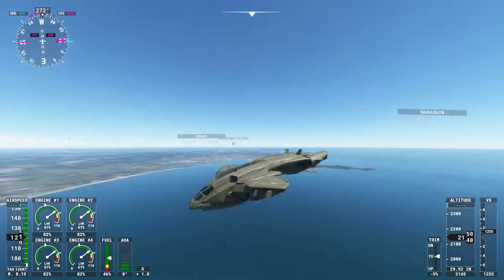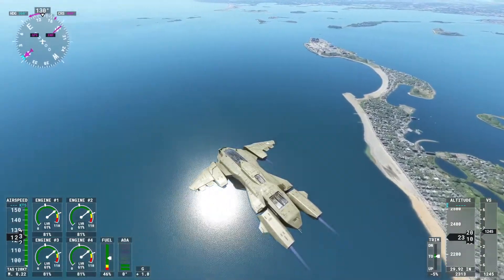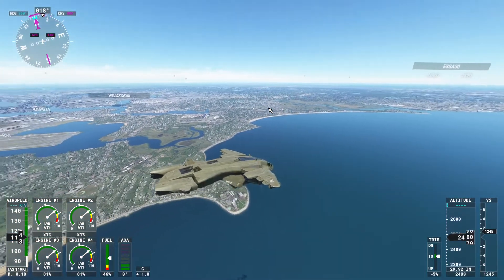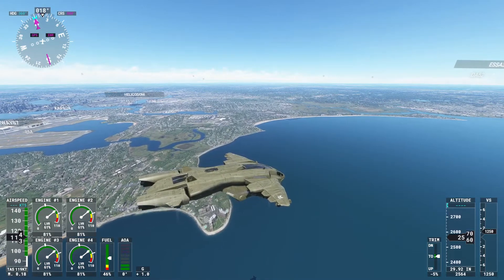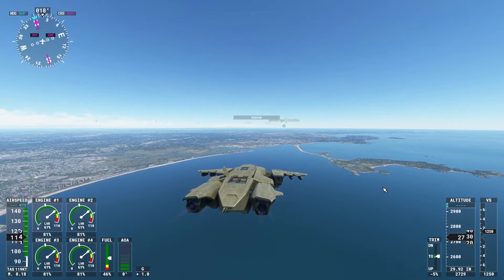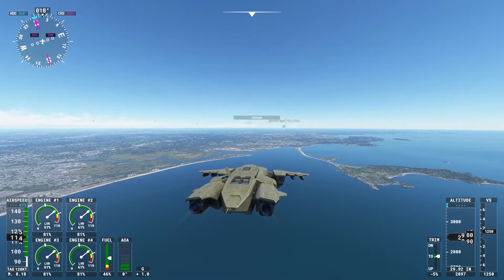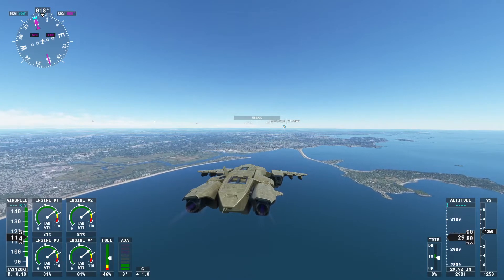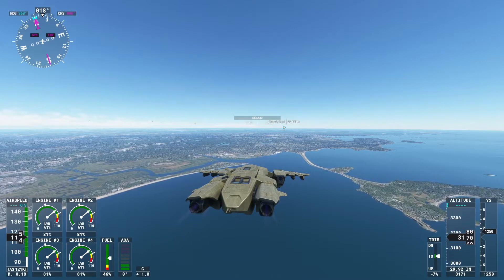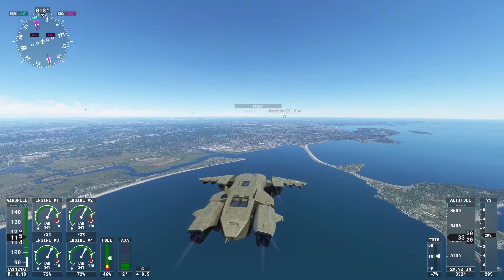That's pretty much the video — how you get this bad boy up and running. You'll be using your numpad: eight, four, six, and two are the keys you'll be using. When you hold number five, the Pelican neutralizes — no angles or anything. You can adjust trim on seven and one. Holding number one gets it higher and seven gets it lower, but it doesn't matter much with this aircraft. F2 and F3 give you more or less throttle.